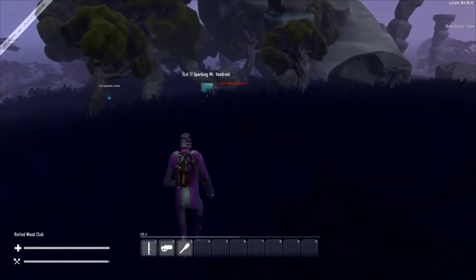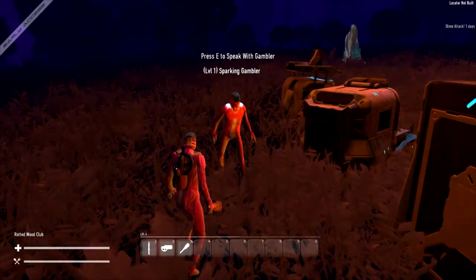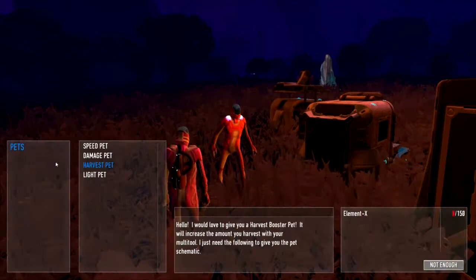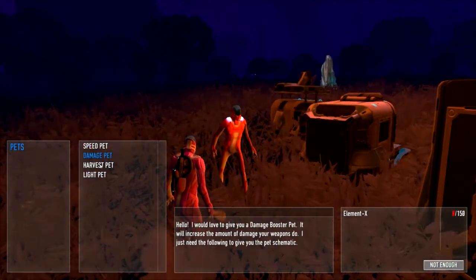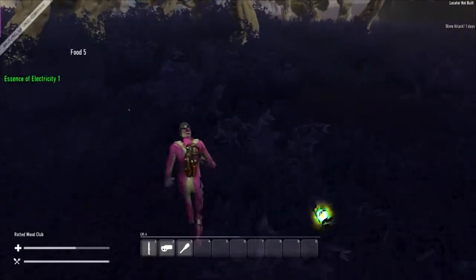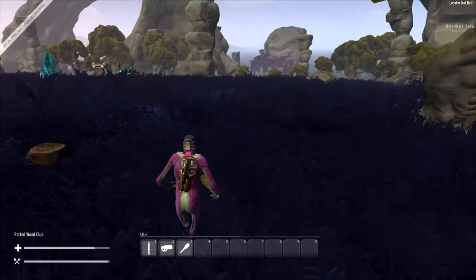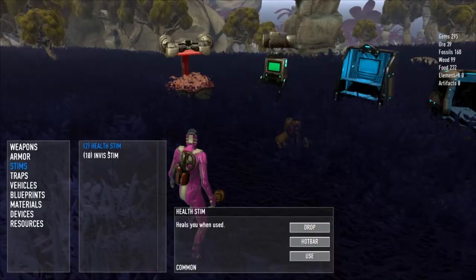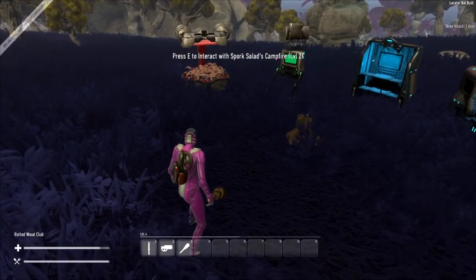There are a couple of other monster types in this area. One is a vending machine mob, and there's another similar type who sells you pets — although I'm not rich enough to afford one right now, pets basically boost your character. After fighting for a while you might be hurt, and there are a few ways to get health back: monsters drop health when they die, food keeps your health bar up so you regenerate over time, and you can use a health stim by pressing H.